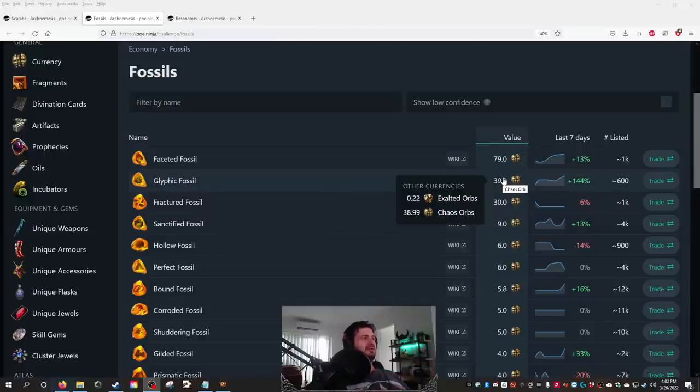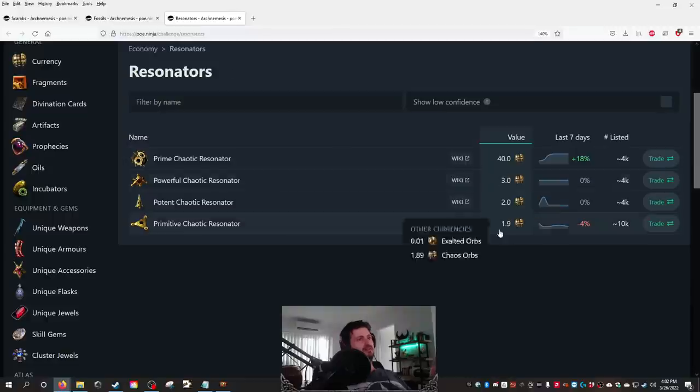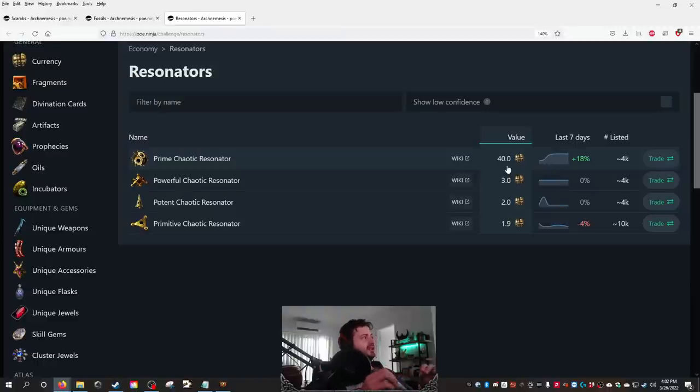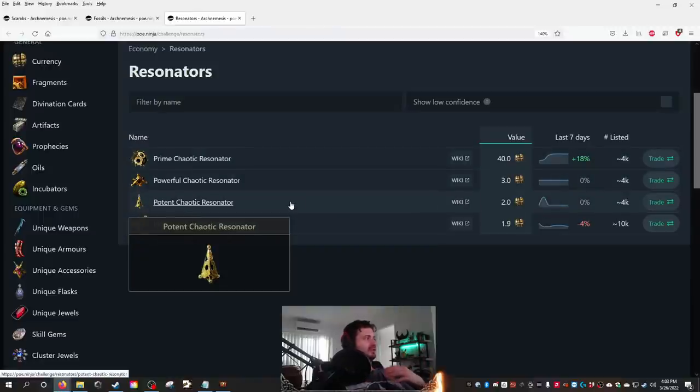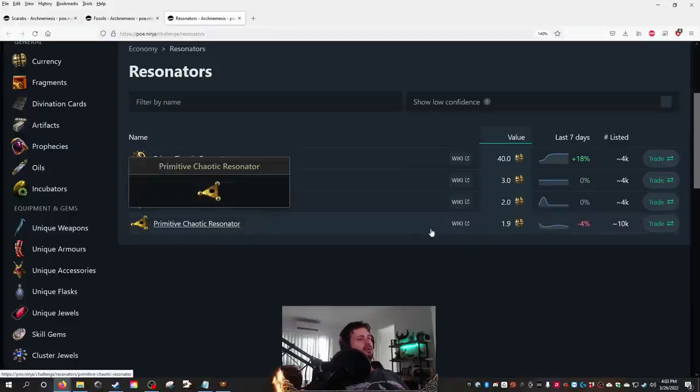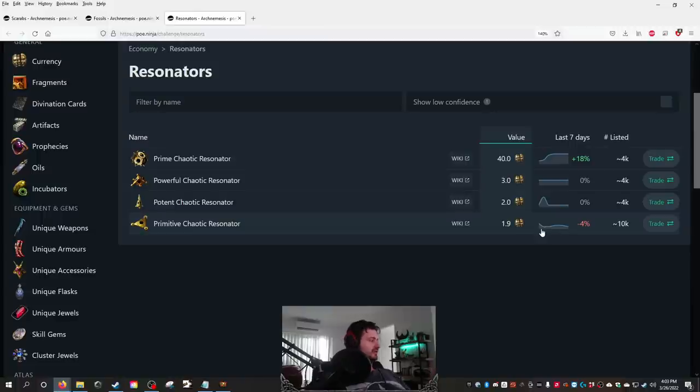The other thing to look at is resonators, which are also selling crazily. You're going to run into resonator troves constantly throughout delve — they're worth 40 chaos each. Resonator troves will guaranteed give you a prime chaotic resonator, and you start accessing troves from about depth 150 to 170. You'll consistently farm resonators, especially at lower levels. You might get a stack of four or three, and you're looking at two to three chaos a piece. Even prime chaotics — the most commonly dropped single-socket resonator — go for one to two chaos a piece.